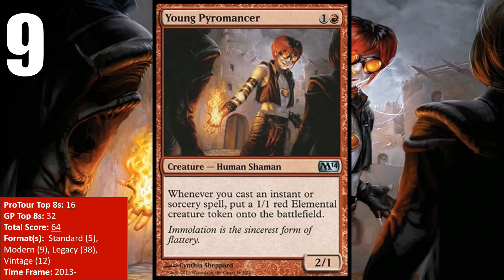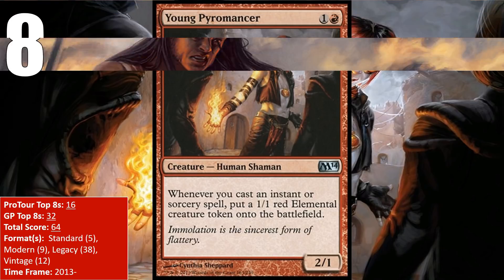The Pyromancer is even stronger in the Eternal formats, where there is an embarrassment of riches when it comes to cheap spells. In those formats, Young Pyromancer appears almost exclusively alongside Delver of Secrets in spell-heavy Aggro Control decks. Both creatures are easy to play early and allow you to hang back and leave mana up for the rest of the game while making your board more imposing. Young Pyromancer has had a great 2018, having already amassed 12 points across both Modern and Legacy.